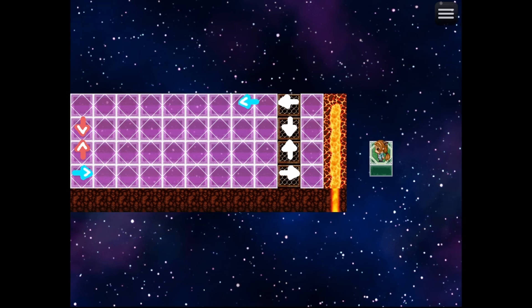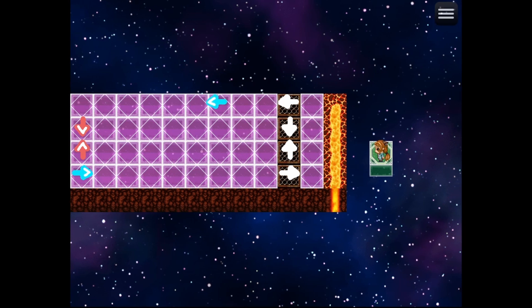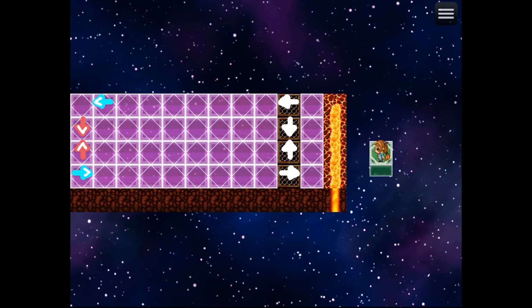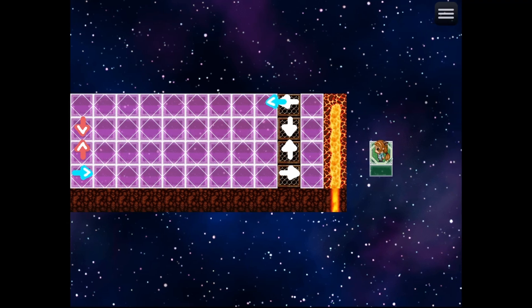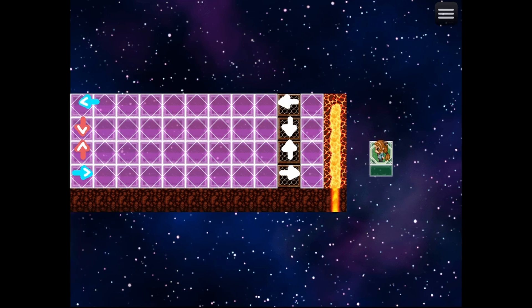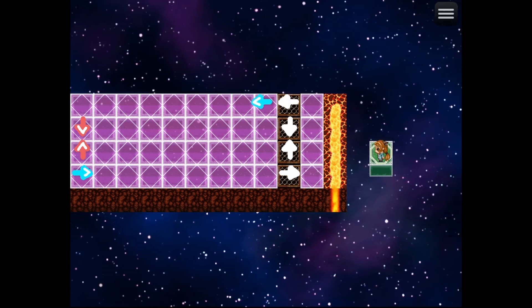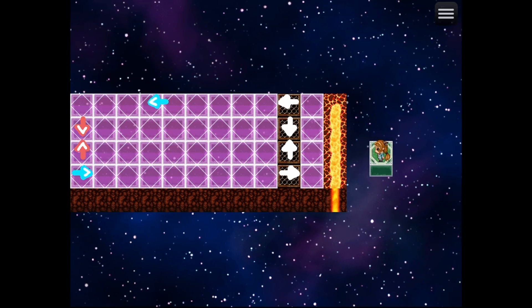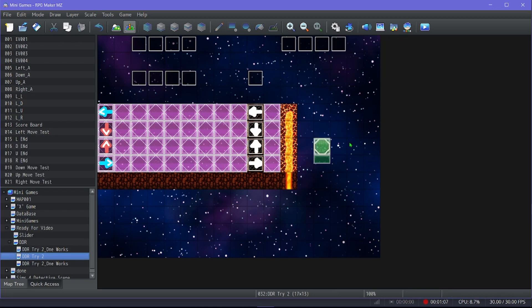You'll see X for a miss, yellow for close but not quite on the mark, and green for a perfect hit. The RPG Maker grid system is involved, but the arrow doesn't have to be fully on the grid to register. Let me show you a fully functioning version and then break it down.